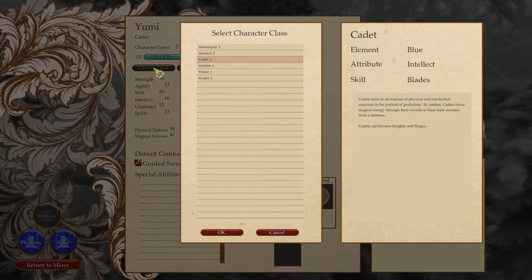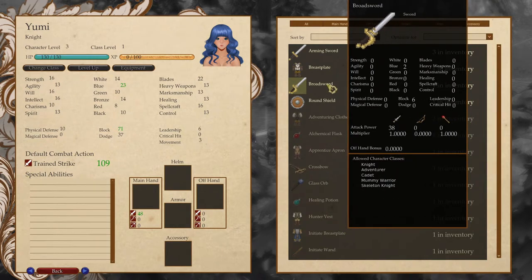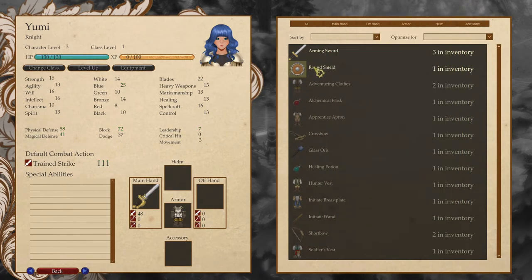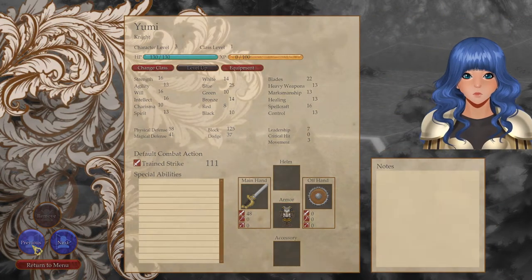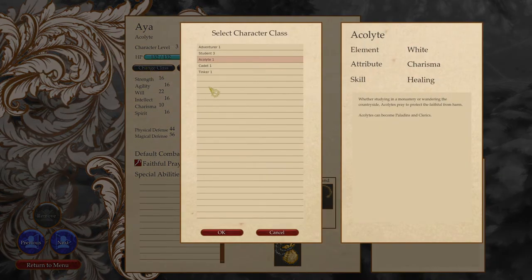Yumi cadet — she can become a knight. The main frontline sword soldier of most mortal armies, knights attack with mighty swords while protecting themselves with heavy armor. We're going to reform our lances too. Acolyte — yeah, she's going to become a cleric or paladin.